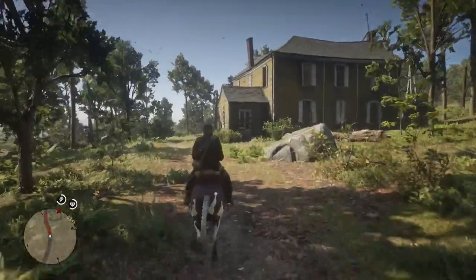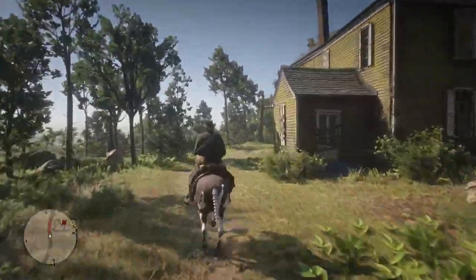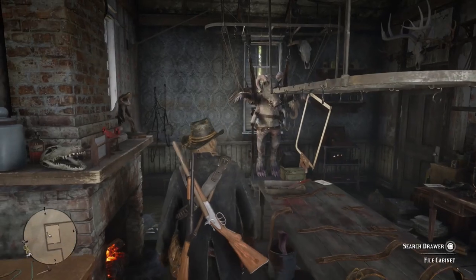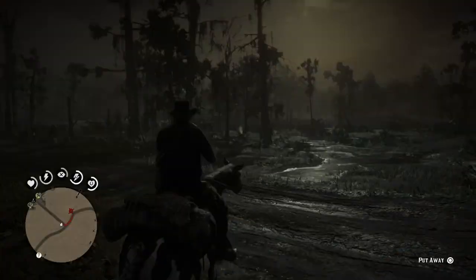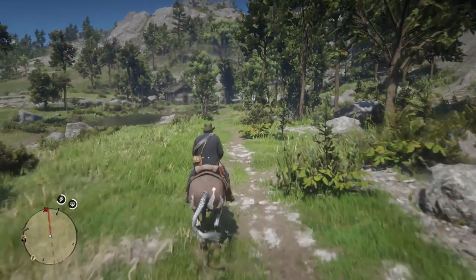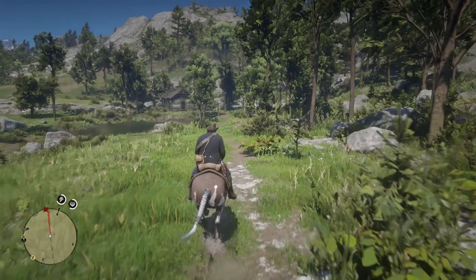In this video, we're going to be going over the top four mysteries in Red Dead Redemption 2: the Serial Killer Mystery Solved, a second UFO sighting, Man Bear Pig in a Creepy House, and the Ghost in the Swamps. What's up guys, it's Real Easy here, back with another RDR2 video.